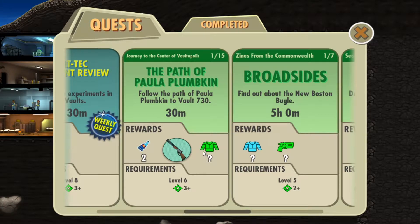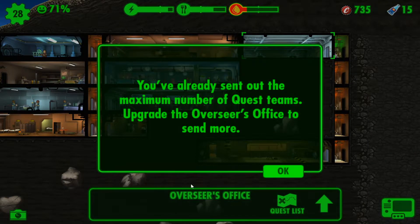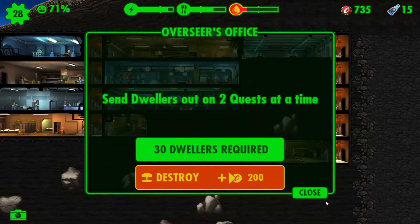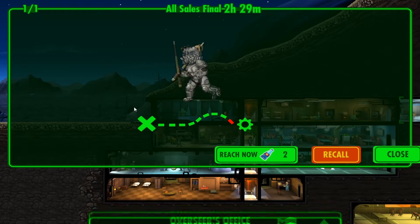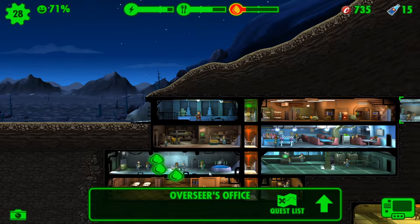Follow the path of Paula Plumpkin to Fault 7303. Now let's go with that one. I guess he already sent out the next one to request. Wait, I can upgrade it? I guess that's all I can do. How long until he gets there? Two hours and thirty minutes. I guess we'll have to do that in another episode.